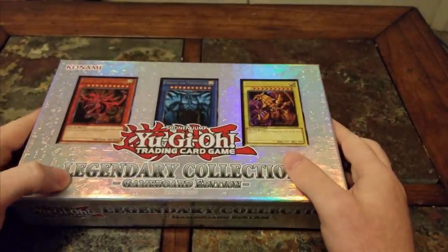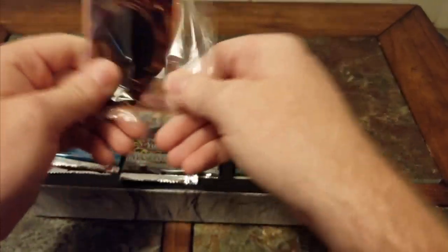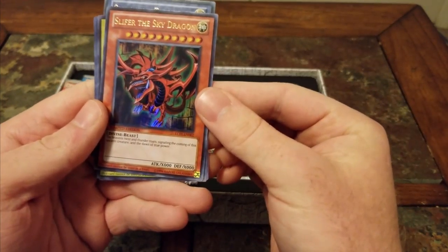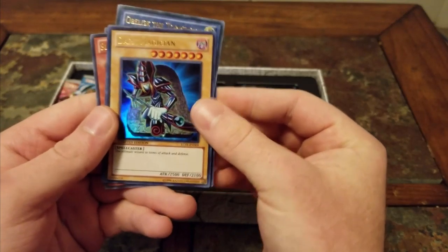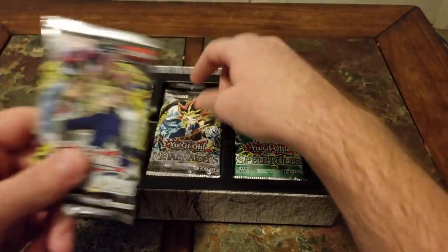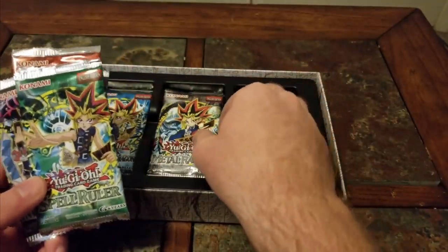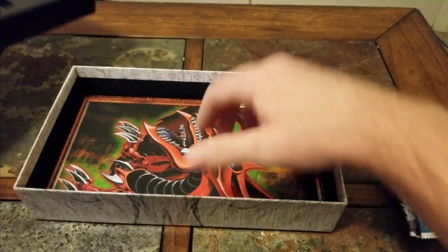So I see here you've got the pack with the God cards. On the front it's got the three God cards, and on the back it tells you it comes with some of the older booster packs. You get Invasion of Chaos, Dark Crisis, Arrow Servant, Spell Ruler — though they changed that name, it's not Magic Ruler like it used to be — Metal Raiders, and then a Blue Eyes White Dragon pack.